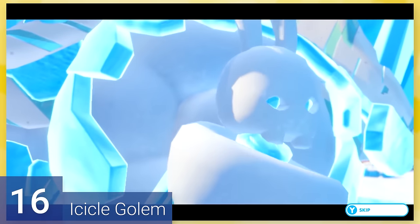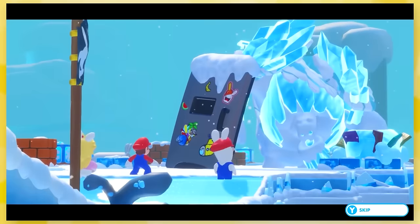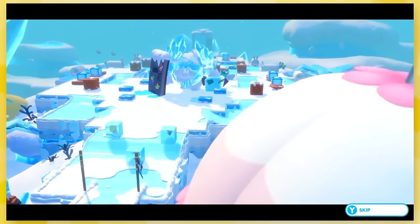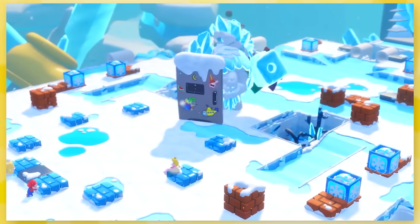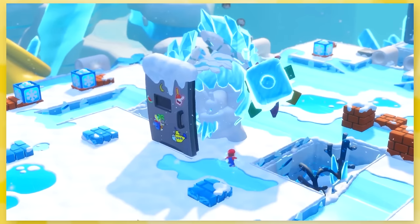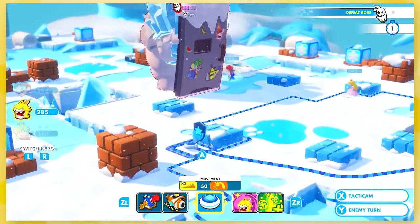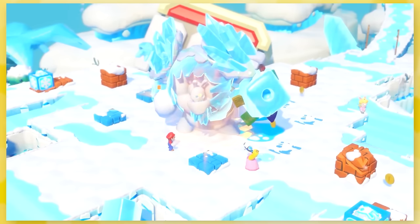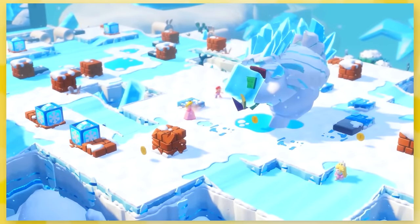16: Icicle Golem — the first Rabbid boss we see that barely resembles a rabbit at all. He's got an ice cannon arm and a fridge door as a shield. He keeps things simple and basic; you don't need a fancy-looking shield to get by. I really like the icicles on his back — they give off a more intimidating look. The only way you can hit him is to get up close, since the fridge door weakens your attacks. When you weaken him enough, his door disappears and all his health comes back — he regains his health a couple times, which really makes him feel like a tank.